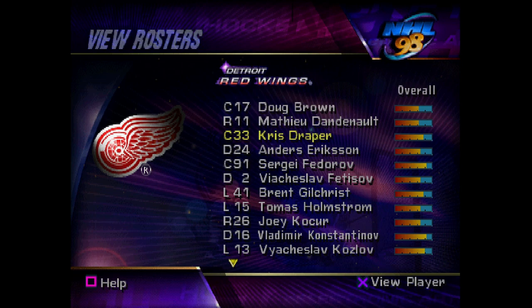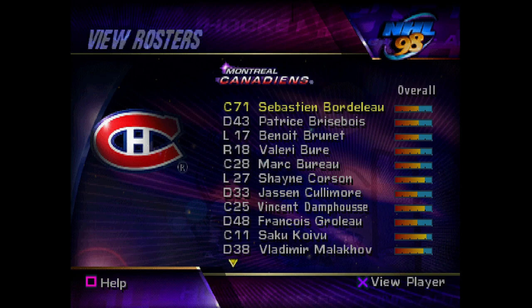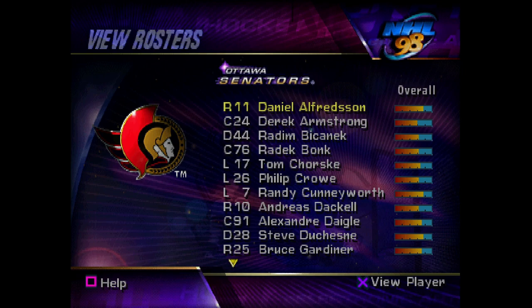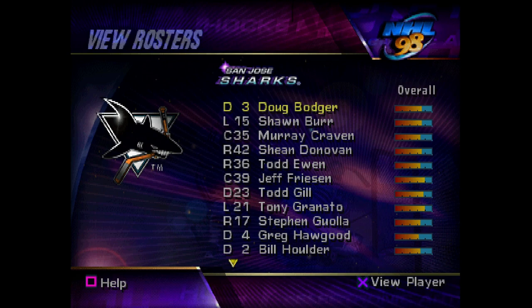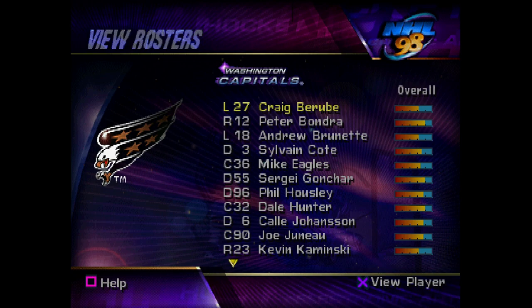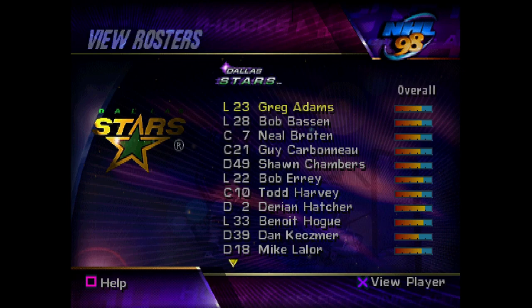We've got the Edmonton Oilers, the Florida Panthers, the LA Kings — I believe this is the last year they used their Chevron logo. We've got the Montreal Canadiens, the New Jersey Devils, the New York Islanders now no longer using the Fisherman logo, the New York Rangers, the Ottawa Senators — you see Danny Alfredson, what a huge draw for me as a kid. The Philadelphia Flyers who are stacked, the Phoenix Coyotes, the Pittsburgh Penguins, the St. Louis Blues — I believe this is the last year of the red in their logo. The San Jose Sharks, the Tampa Bay Lightning, the Toronto Maple Leafs, and the Vancouver Canucks now using the whale logo. The Washington Capitals with that eagle, one of my favorites. Going the other way: the Dallas Stars, the Colorado Avalanche, the Chicago Blackhawks, and I believe this is the first year of the Carolina Hurricanes moving over from Hartford. The Calgary Flames, the Buffalo Sabres, the Boston Bruins, and the Anaheim Ducks.